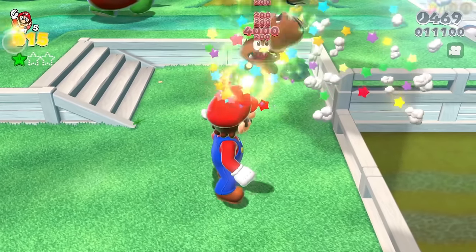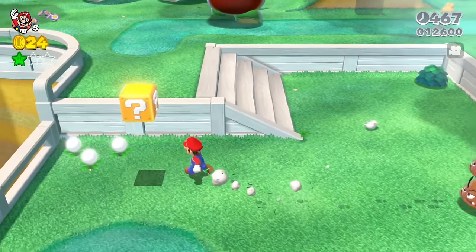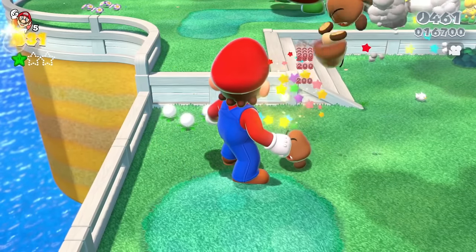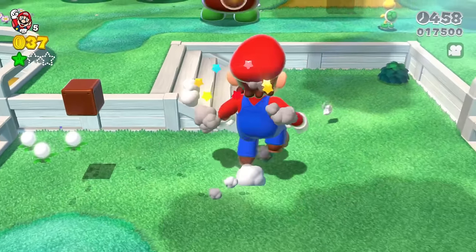There's a nice big Goomba stack here, and we get a green star. But we didn't defeat them all. Let's get another mushroom. The bottom Koopa over there didn't get defeated until we walked directly into it.